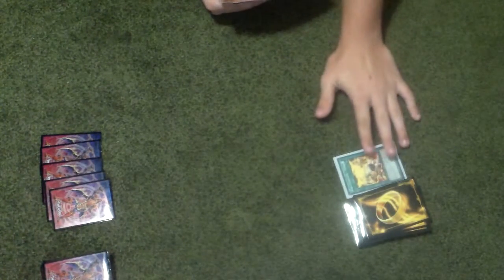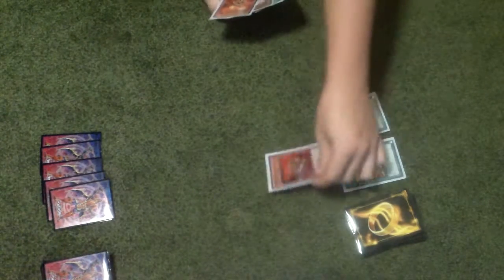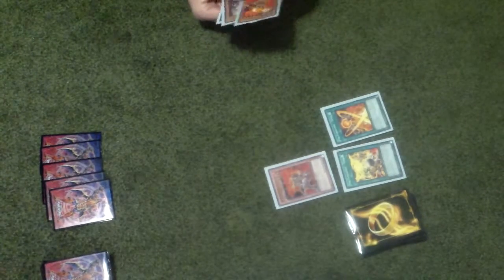Alright, draw. So play Tensu, effect Tensu - I'll go get Bear to my hand. And then Tenkai - my bad. And then Tensu, play Bear, effect Tensu, play Gorilla. Good set. And then overlay four - Tiger King. And I'll basically end their turn.